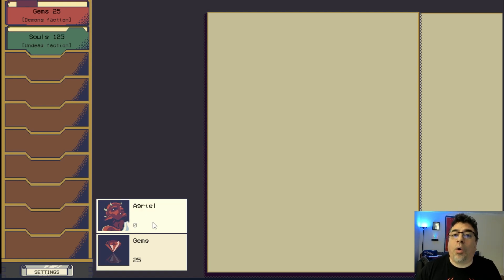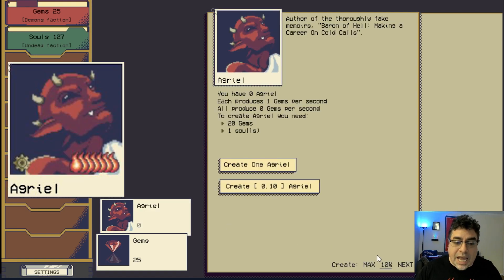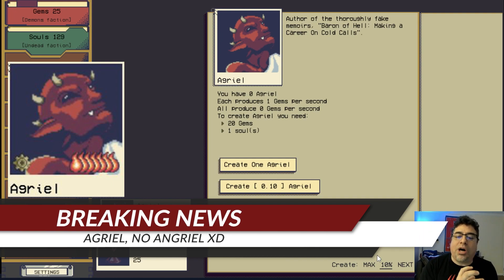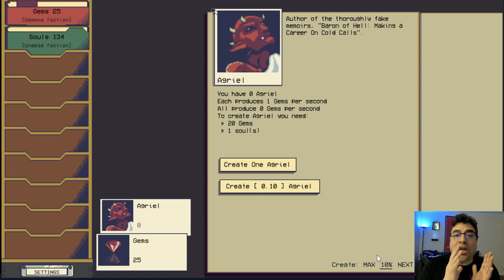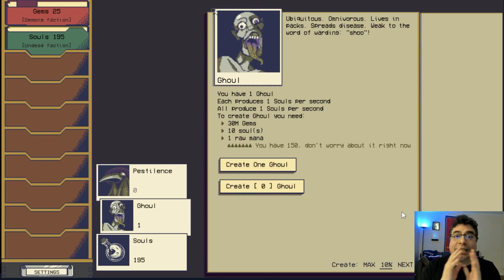The small units are the ones generating the special resources you need. To start, we only have access to one demon: Angriel. Angriel generates gems, and with gems we can start unlocking new items and factions. To create an Angriel we need 20 gems and one soul. But who generates souls? That's why we have the Undead faction — they're dedicated to creating souls.